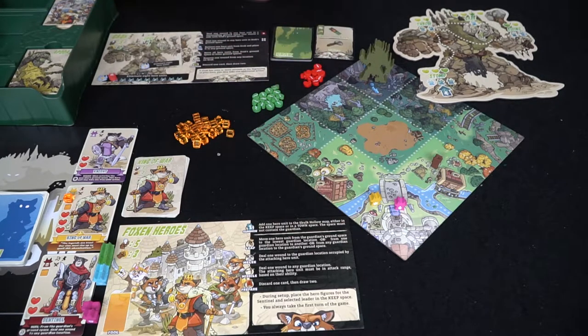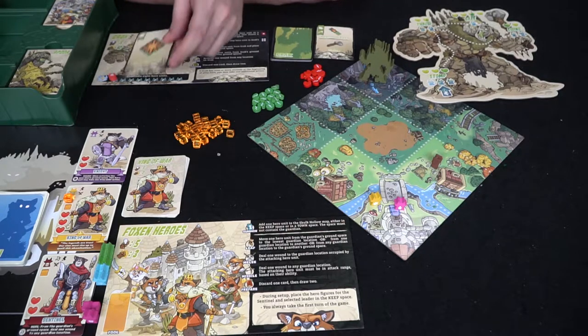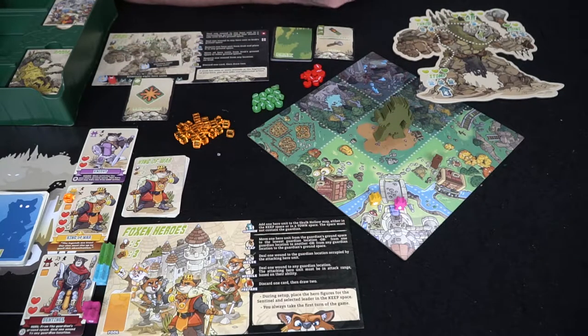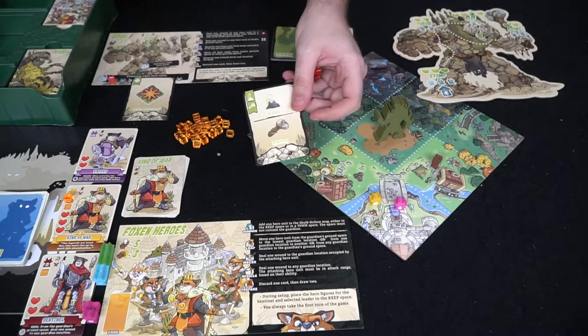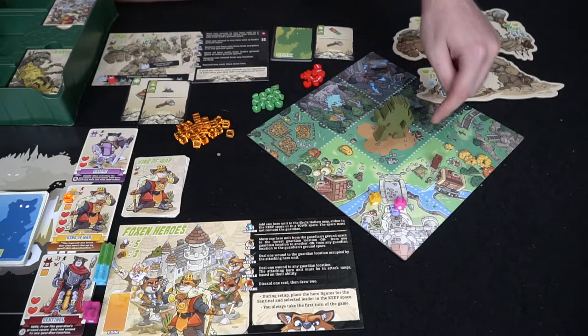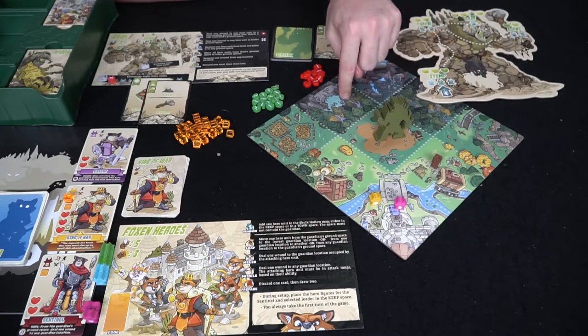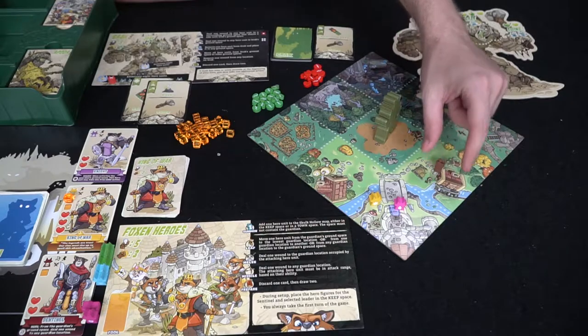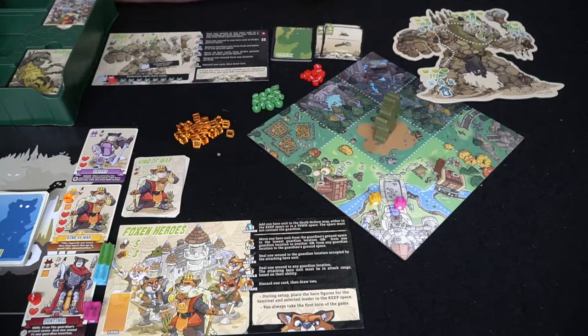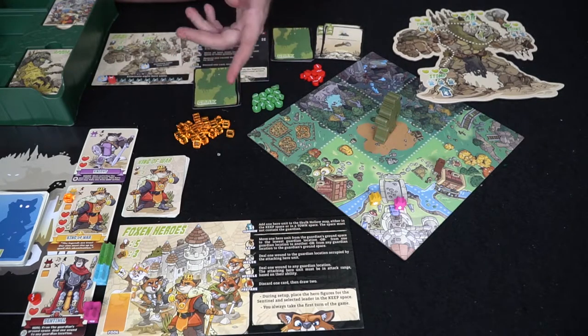Let's look at some interesting gameplay. I could do my one action which lets me gain ground — move any space I want. Based on where I am, I can hit with my swing or my gaze. If I had a gaze, it says: do one wound to any hero in a surrounding ground space that shares a side with Grack's ground space. So these would be the shared areas, and I do one damage to this guy and put one heart on him. I did my two actions there. We'll discard these cards, draw up to five cards, and then the Foxen will go again.